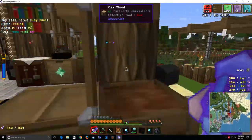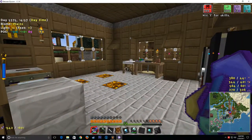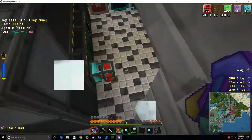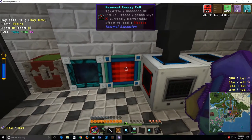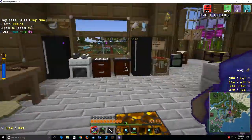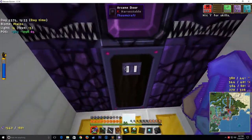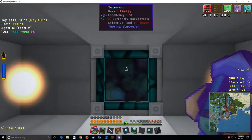When we left off, we had the two autonomous activators placed, and it was just a matter of getting the bucket to activate — to milk the cow — and then into the other activator to fill up the tank. So we went into our power plant area and set up a tesseract. The tesseract is pulling energy from the resident energy cell, and we're going to be transporting that power into our thaumaturgy lab — the thaumatorium. The energy is being transferred to our thaumatorium right there.